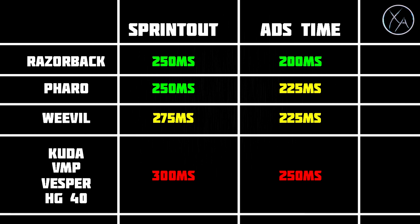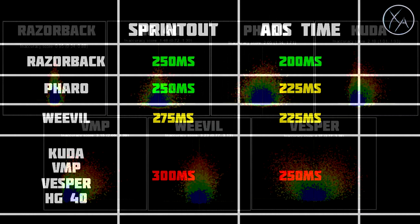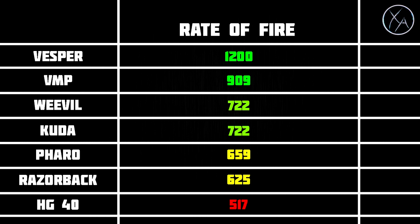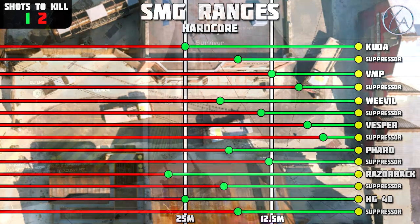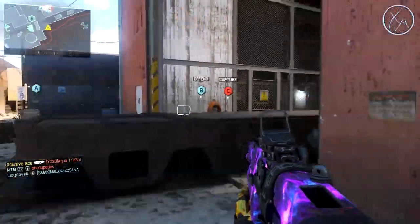In my mind, these stats — one-shot kill range, rate of fire, recoil, and sprint-out/ADS time — are the most important to look at for hardcore. Most other SMG stats are identical so they're not worth comparing. Going through everything, the Razorback is the clear winner as the best SMG in hardcore: it has the best one-shot kill range, the fastest sprint-out and ADS, the best recoil pattern, and fire rate is nearly irrelevant when you only need one or two bullets. Some personal feel matters too — if you don't like the iron sights, just run a red dot. Honorable mentions go to the Cuda, Weevil, and Pharaoh — all great with solid one-shot kill ranges and well-balanced overall. Just note that with the Cuda, you should run Quick Draw and Fast Hands if you plan to be aggressive.